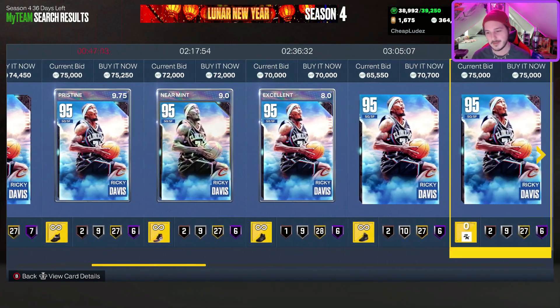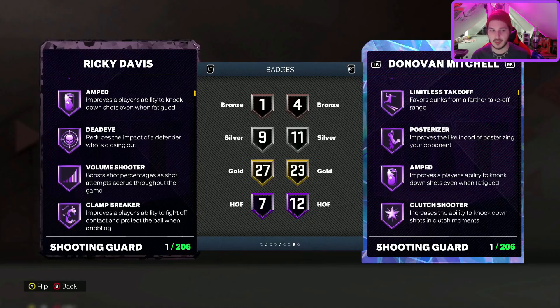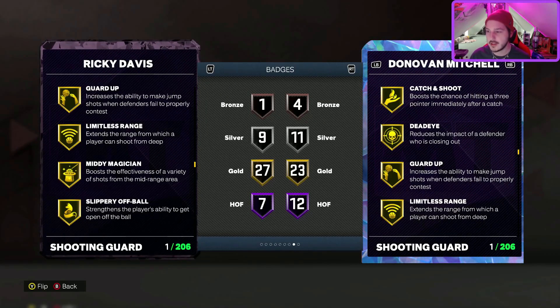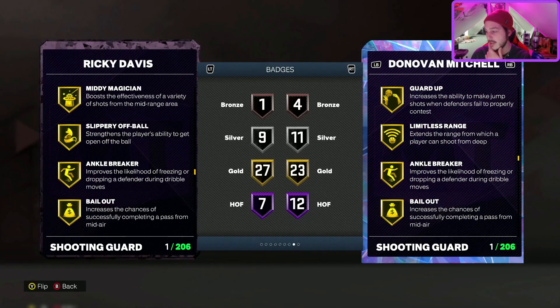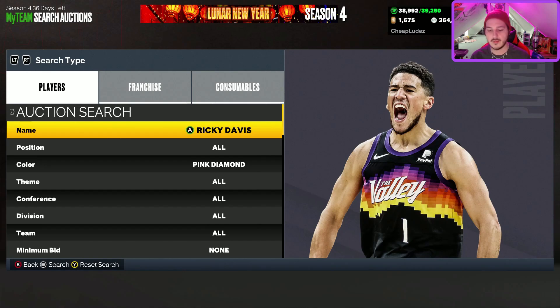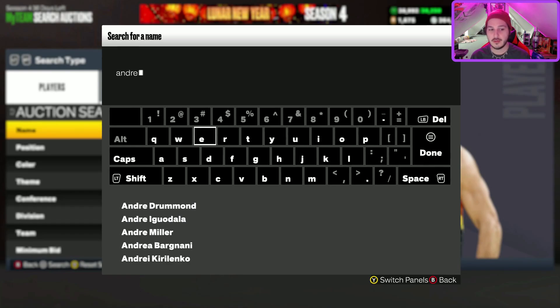Number 7: Ricky Davis. This card is about three months old but it doesn't even matter — Ricky Davis is Ricky Davis. He's going to spiral down in price since he's the Clutch Time offline reward, so a lot of people will be getting him. That said, he's still a great card with meta sigs. The Seth Curry base on quick with the Oscar upper is still really nice. He's about 70k, which I think is a little high at this point, but still worthy of the list.